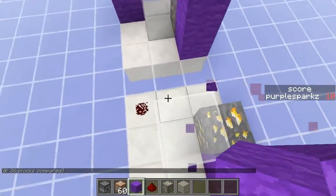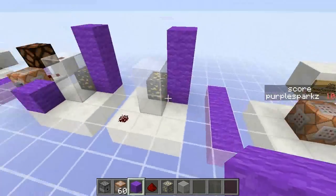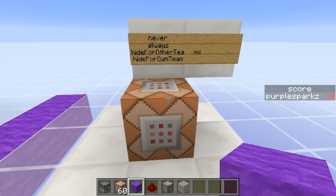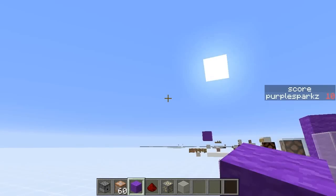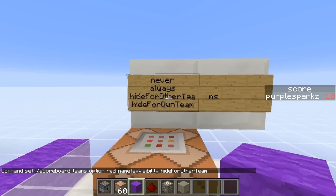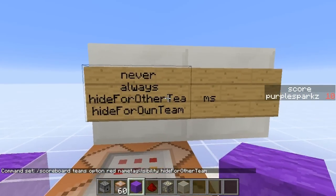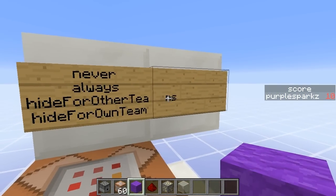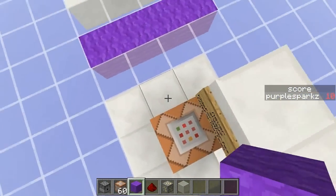You can use this to test very specifically for certain structures — maybe in a building competition, that would be cool. Finally, you can now specify name tag visibility in multiplayer. You go to teams options, select the team, and then set name tag visibility. There are four options: 'never' means all name tags are hidden; 'always' means all name tags are shown, which is the default; 'hideForOtherTeams' means you can only see your own teammates' name tags; and 'hideForOwnTeam' means you can only see the other team's name tags.